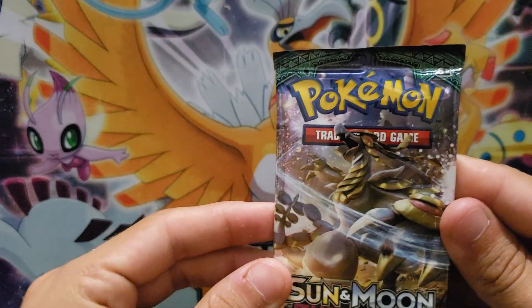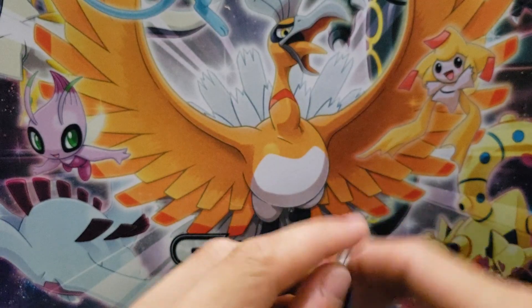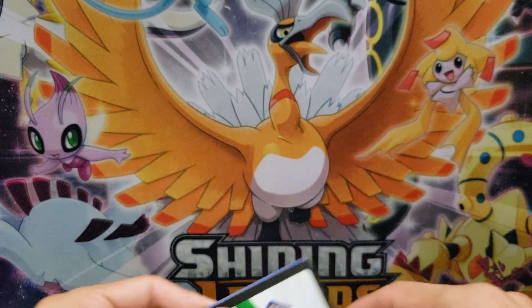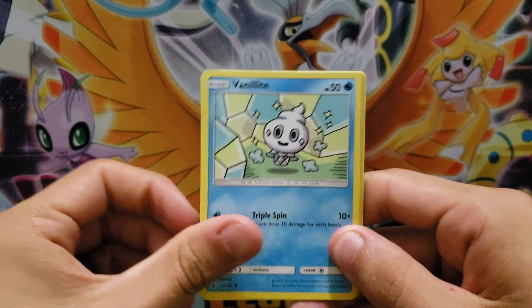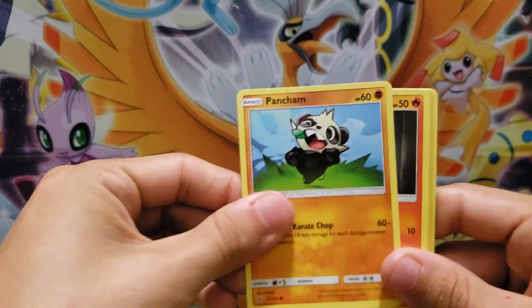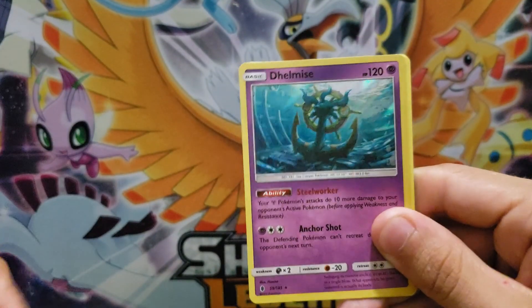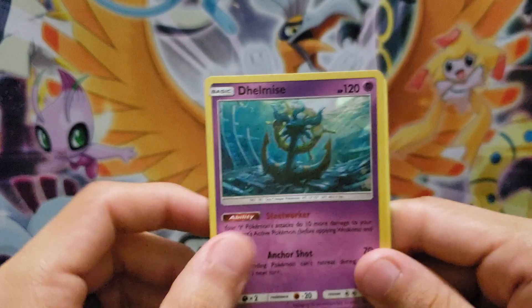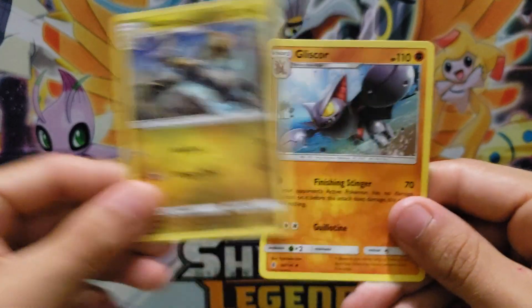Last pack for this opening — we have a Guardians Rising. If you go back and watch my Ultra Necrozma play or my Pokemon Online Live, you'll see I called a great opening and said we were going to open a Tapu Lele, and bam, we did. So here we go: Vanillite, Castform, Snorunt, Pancham, Litwick, Reverse Holo Honchkrow, and a Thelmise — another Holo Rare. Thelmise Steel Worker makes Steel Attacks do 10 more damage. And we have our Energy, Altar of the Sun, Kommo-o, and a Gliscor.